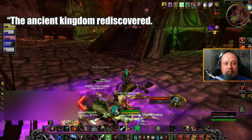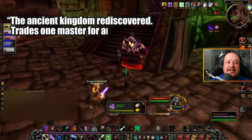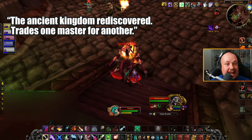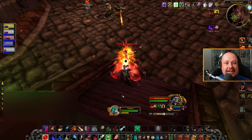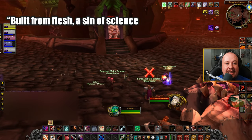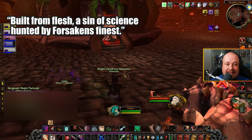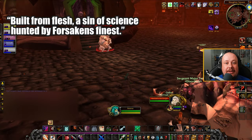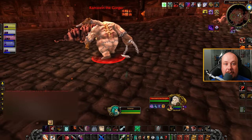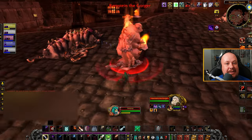'The ancient kingdom rediscovered, trades one master for another' — that is Nerub'enkan. This is going to be the last Ziggurat boss. If you are entering into the Undead side, you go left to go over to this guy. 'Built from flesh, a sin of science, hunted by the Forsaken's finest' — that is Ramstein the Gorger. This is going to be the boss that comes out to greet you after you finish the full Abomination Courtyard, found after the final Ziggurat is finished.